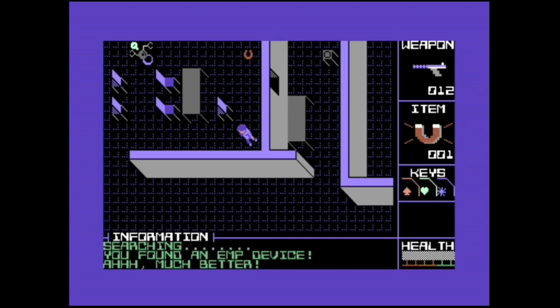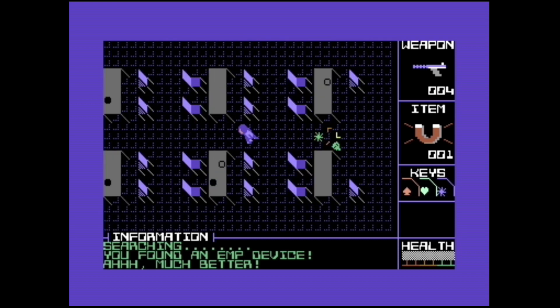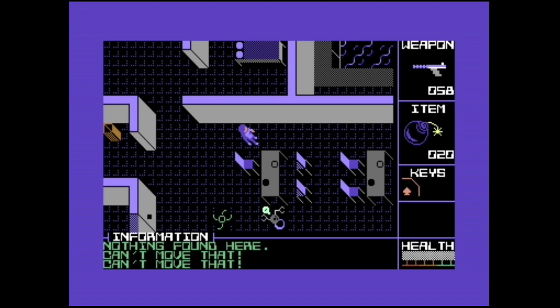Lastly, the Magnet. Place it in the path of a patrolling robot and it will cause them to go haywire. There are also moveable canisters that you can shoot, creating explosions — a great way to deal a lot of damage whilst holding on to your items.